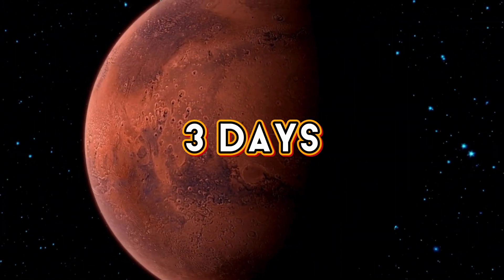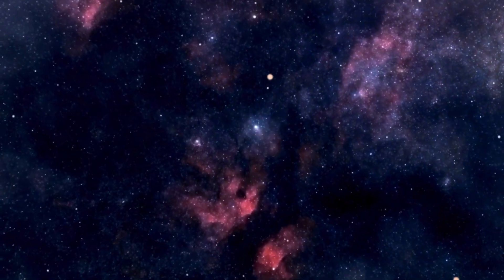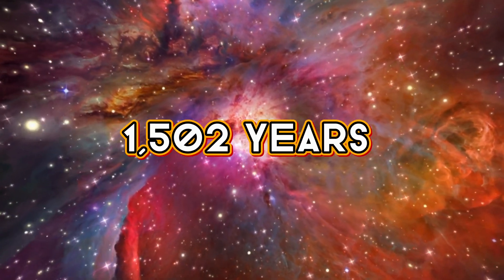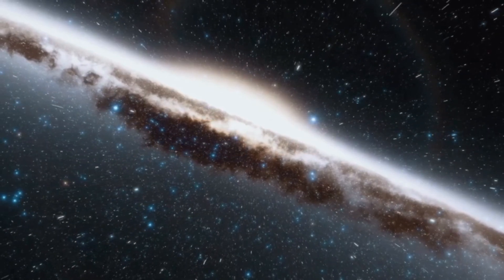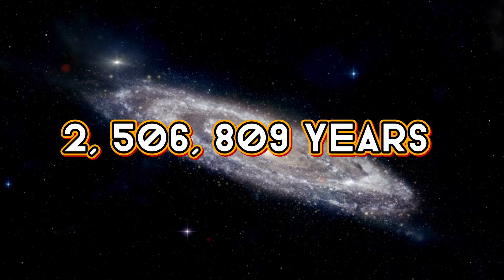Since we know it can't exceed the speed of light, we use the relativistic equations to find the time to each destination for that acceleration value. An average acceleration of 11.68 m/s² will get them to Mars in three days, to the Kuiper Belt in 10 days, into interstellar space in 20 days, through the Oort cloud in 2.7 years, past the Orion Nebula in about 1,502 years, to the edge of the Milky Way in around 26,972 years, and finally to the Andromeda Galaxy in 2,506,809 years.